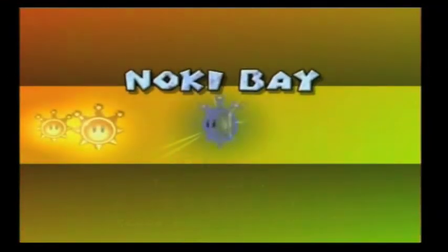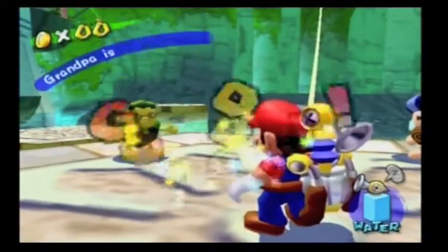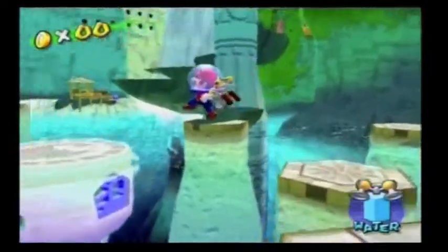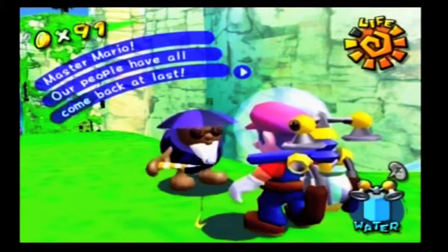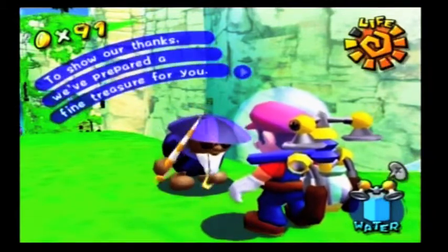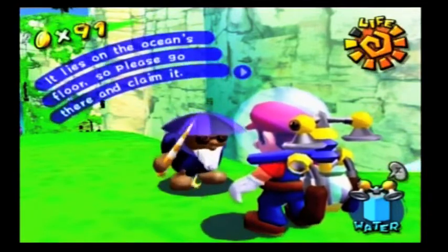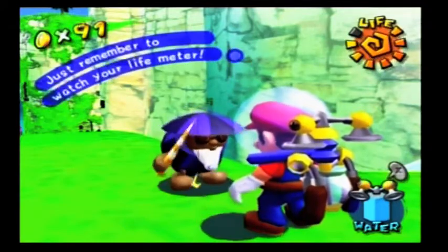Alright, let's go and do this. I guess we're gonna go up and meet Grandpa because we gotta do this in style. Nah, screw it, let's just swim over to it. We already talked to him. Here's the dialogue right here: 'Master Mario, our people have all come back at last. To show our thanks, we prepared a fine treasure for you. It lies on the ocean's floor. Please go there and claim it. Just remember to watch your life meter.'